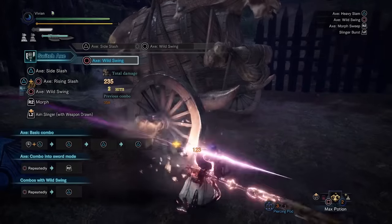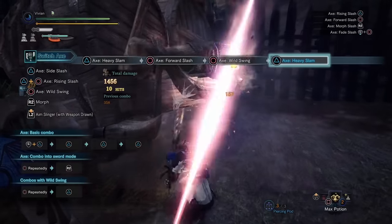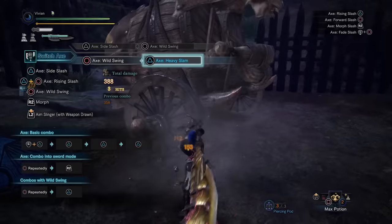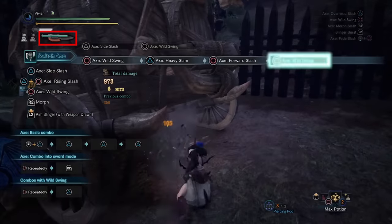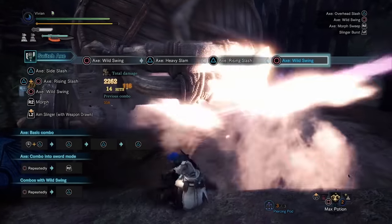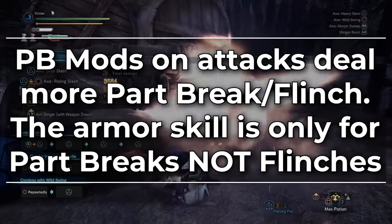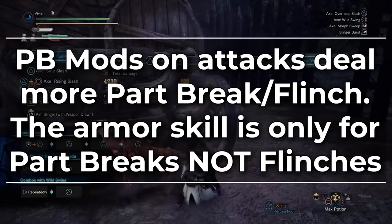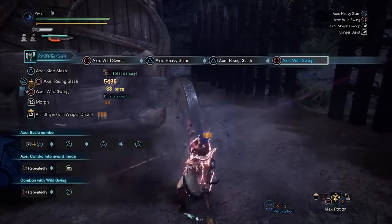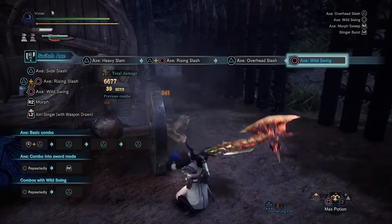The next big change is Power Axe Mode. There's a new combo where you finish 3 or more Wild Swings into a Heavy Slam. This Heavy Slam combo is your best DPS combo in Axe Mode assuming you're not going to Wild Morph. Once you complete Heavy Slam — and you don't even have to land it on a monster — you get Power Axe Mode for 45 seconds. The Power Axe buff does not increase your damage, but it does increase your Part Break modifier, meaning you break parts more quickly and flinch and trip faster.